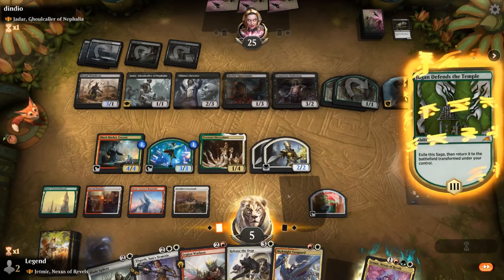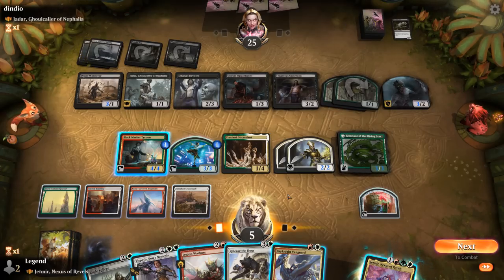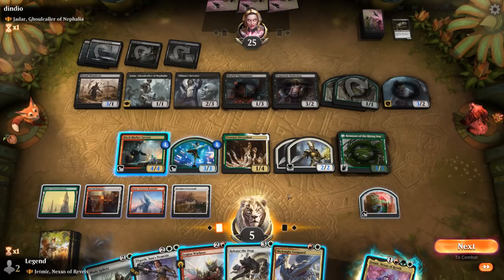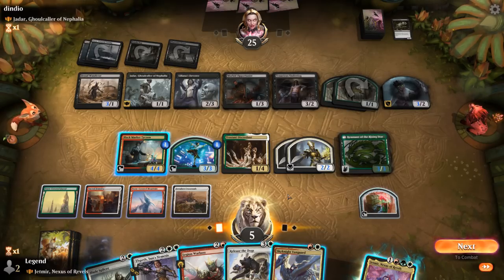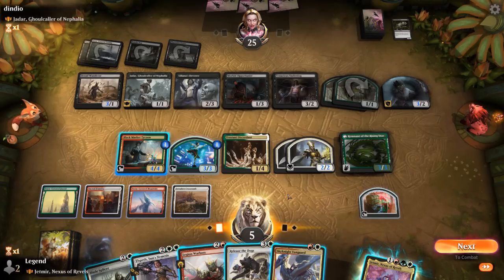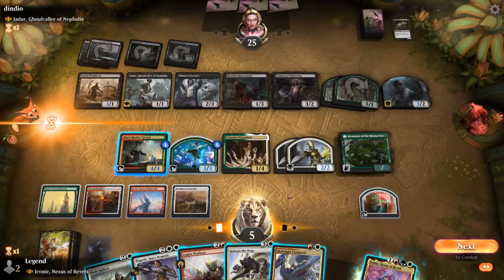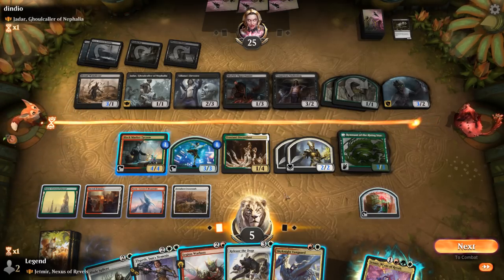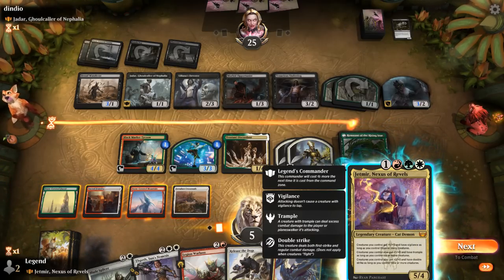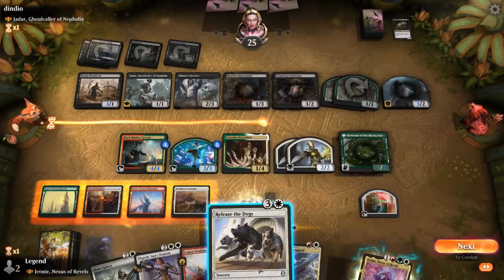Vanguard comes down, Defensive Temple transforms, and now we have quite a few options — essentially seven mana available using our treasures. We could go for Release the Dogs plus Blade Splicer, and then next turn Jadmir can pump the team, potentially even one-hit KOing the opponent. Playing Jadmir now gives +2/+0, Vigilance, and Trample, which isn't bad — but Double Strike will push us over the top.